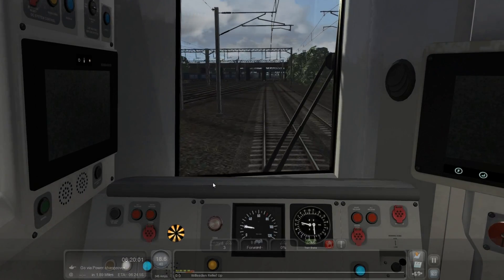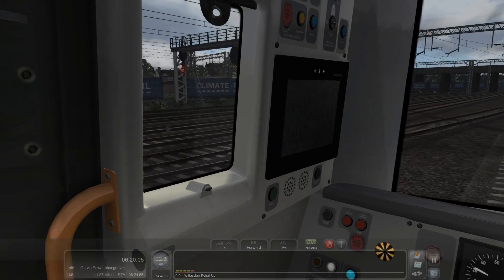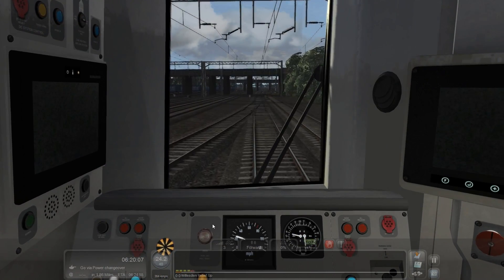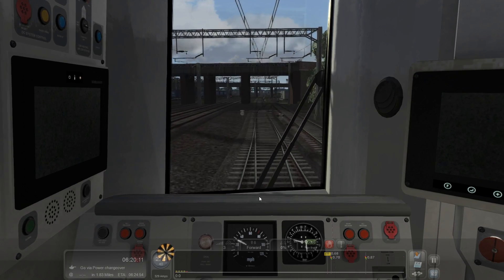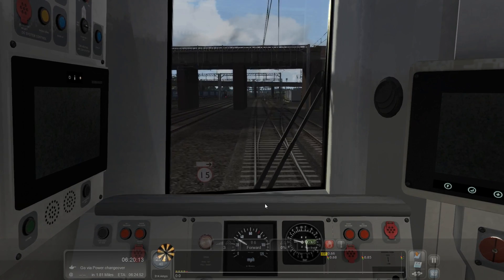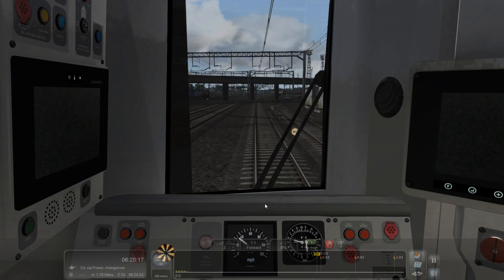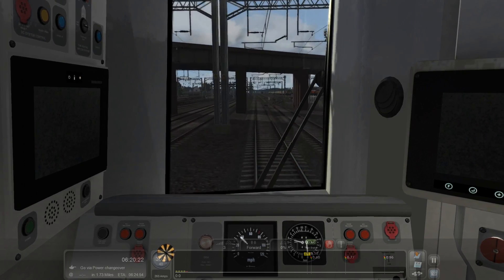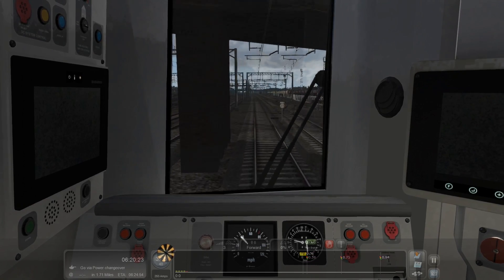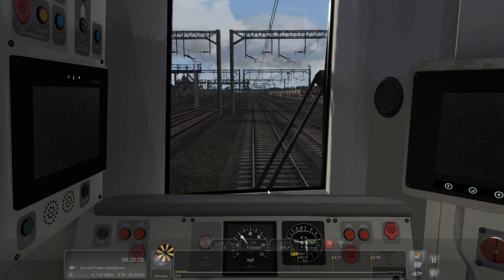This is exactly where the Southern five-car 377s go. I don't think London Overground uses these tracks — maybe when they're shunting some extra stock to go onto the Watford DC line perhaps. But I've never seen any 378s doing any kind of movements on these tracks. But there probably are some.